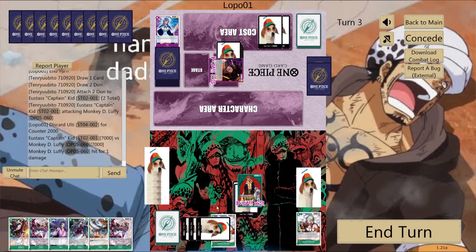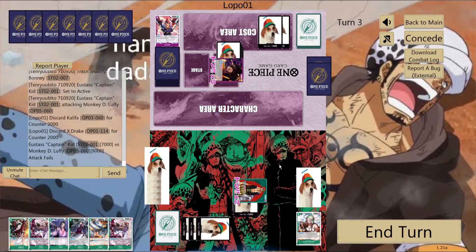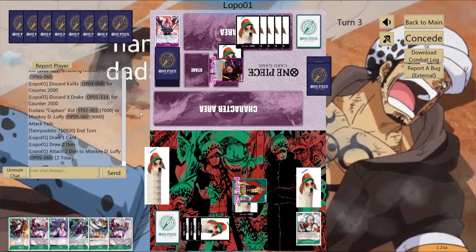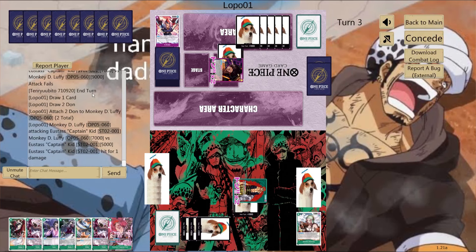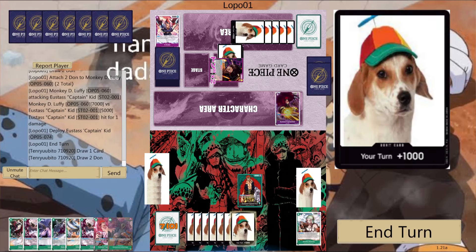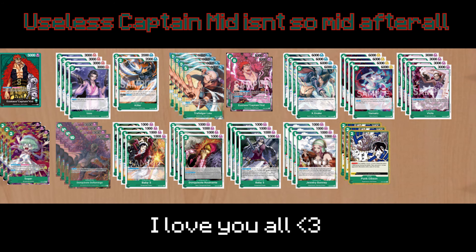I use my leader effect, trash the Bonnie, and swing another 7k - he counters with two 2ks. Getting rid of those early so I don't have to deal with them later. He's already at 2 life and I'm at 5 life. I was debating not taking the next hit to keep my life advantage, but I take it and I'm glad I did because I draw an 8-drop Kid. He plays a Eustace Kidd blocker and I want to rest it but I don't have Yamato in hand, so I just swing big 9k and leave 3 don up - and he ends up leaving the game.